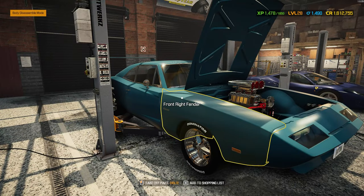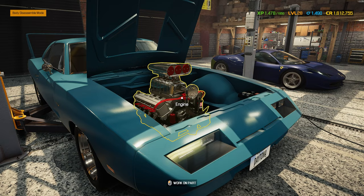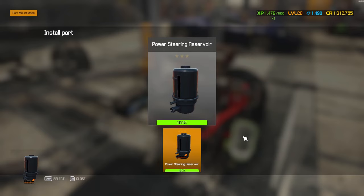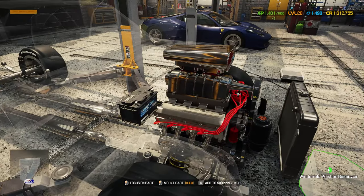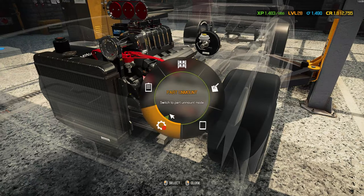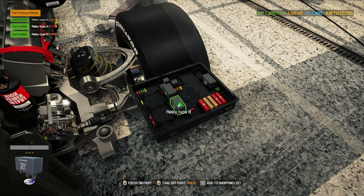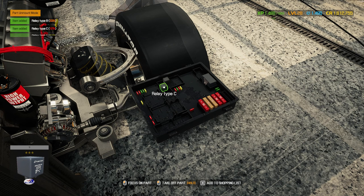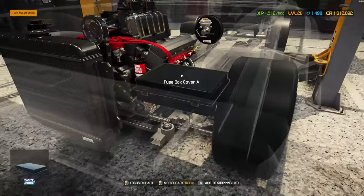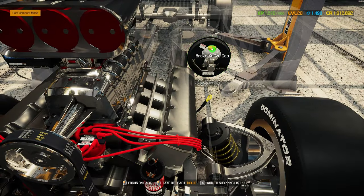All right, I'm back with the motor in the engine bay of the Daytona. I forgot how long it takes to build the overhead valve motors - it is kind of brutal, not gonna lie. But I got that done and I got most of the stuff I need here. I have to put all the fluids in. I didn't realize we were going to have a full fuse box this one - pop out all these fuses. Everything else in the engine bay other than fluids, I think I just have fluids to do now.